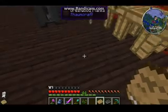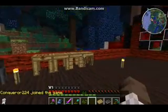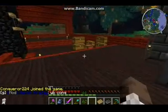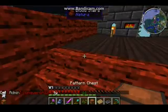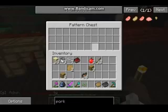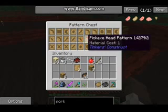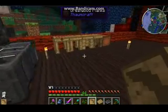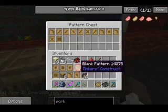This is basically one of the stencils on a chest, but I found a few while exploring villages because the villagers now have them. You can put stencils that you've made into the pattern chest. We'll move some of these into there, and we'll be using these to make some casting patterns next time in the videos.